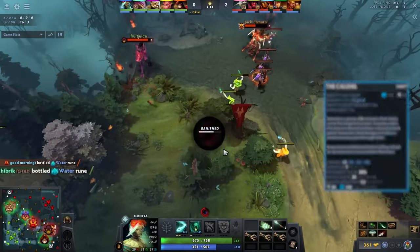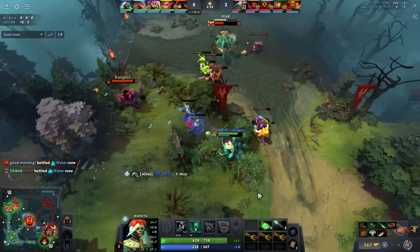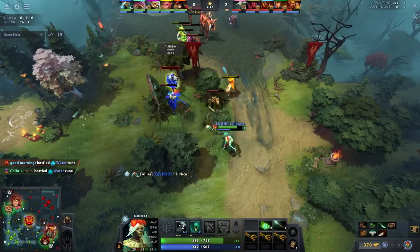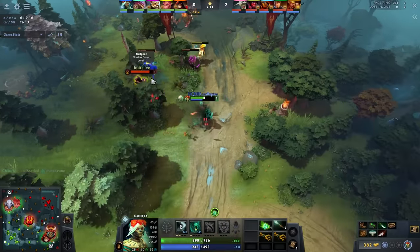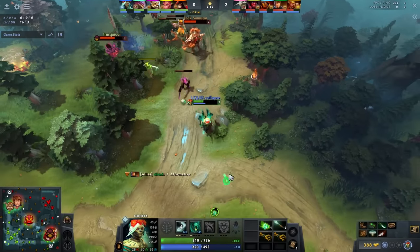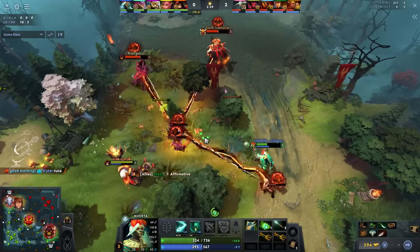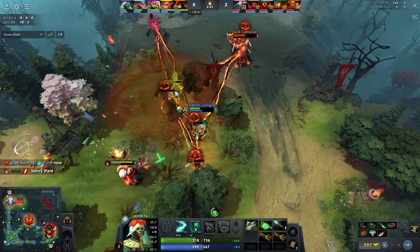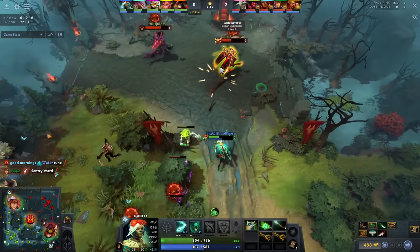Especially at level 3 here — because the Shadow Demon is very under-leveled and he has a level up on the Legion — he feels comfortable getting aggressive. You'll notice he doesn't even back off when Shadow Demon comes in; he actually actively takes a trade with a full HP hero. He has a two-level advantage, so he sees it as a favorable trade, and also he thinks that if the enemy gets low or tries to go on him, the W will just turn the fight around.